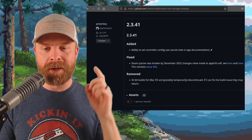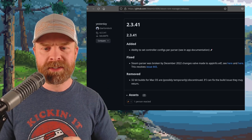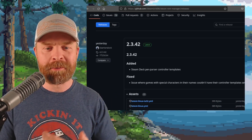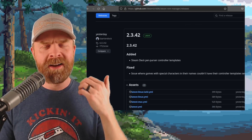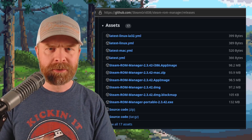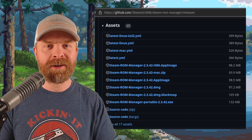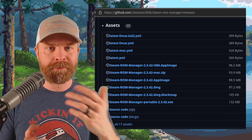Version 2.3.41 adds the ability to set controller configs per parser, includes a fix, and removes the 32-bit builds from macOS. The latest version, 2.3.42, adds Steam Deck per-parser controller templates and fixes an issue with special characters. Steam ROM Manager is free, open source, and available for Windows, Mac, and Linux. The 32-bit Mac builds might come back — they might not be gone forever. I'll drop a link to the GitHub in the description below.